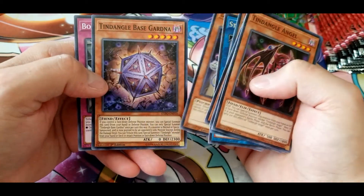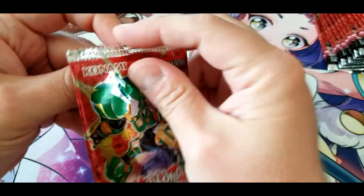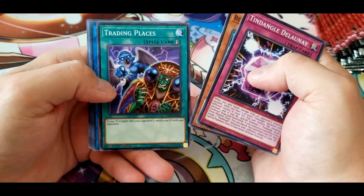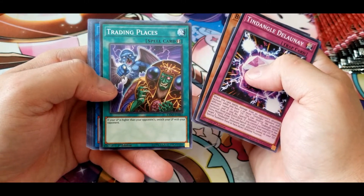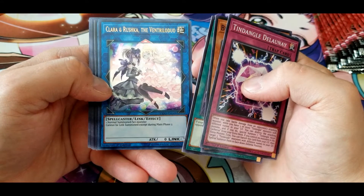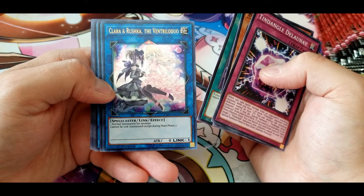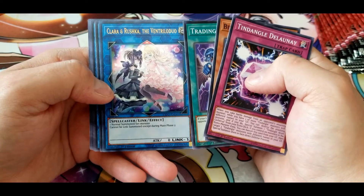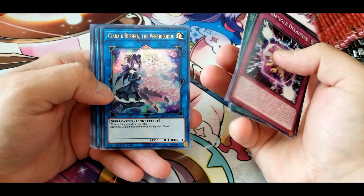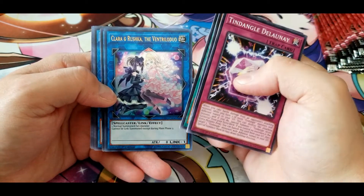We have DD Seeker, Base Gardna, and Boral Cooling. Another Tindangle Delnovi, Bit Trooper. Trading Places: if your life points are higher than your opponent's, switch your life points with your opponent's. Clara and Rushka the Ventral Low Duo: one normal summoned or set monster cannot be link summoned except during main phase two. I mean I guess it gives you something to do — you get the monster for free but it's destroyed at the end of the turn. It gives you something because you can use it to start chaining links.